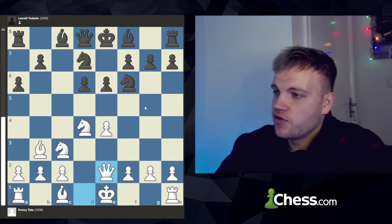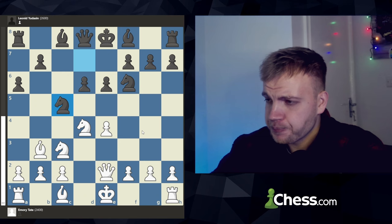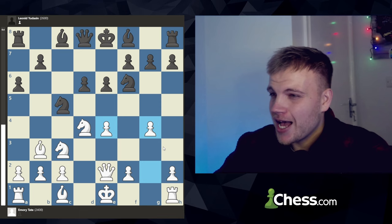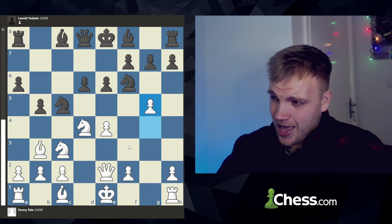Knight to c5, putting pressure and double-attacking that square. White responds with the lovely g4, preparing g5 to kick away one of the attackers of the e4 pawn. But Leonid responds with b5, saying he doesn't care about g5 — he's going to develop and attack one of the defenders of the pawn, and that's how he's going to trade it off. But Emery plays g5 himself, and now the knight only has two squares to go back to.